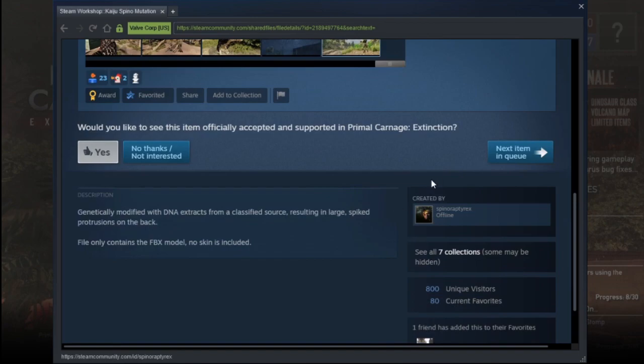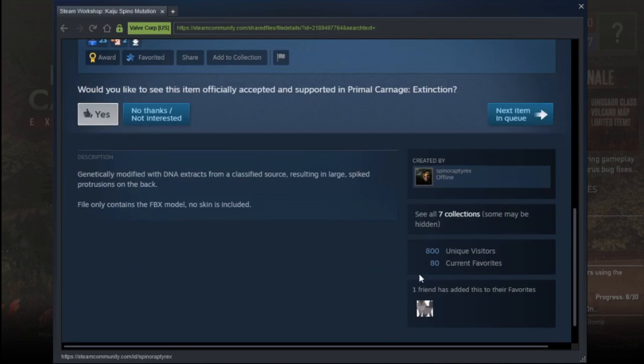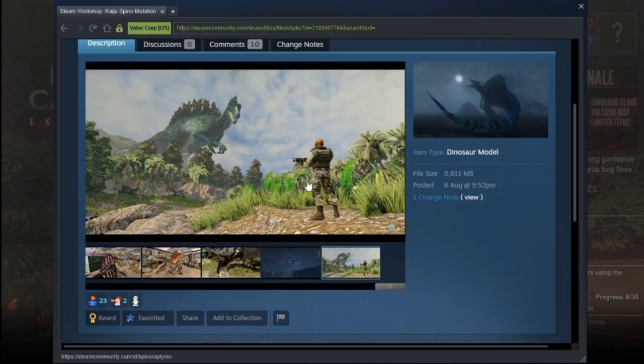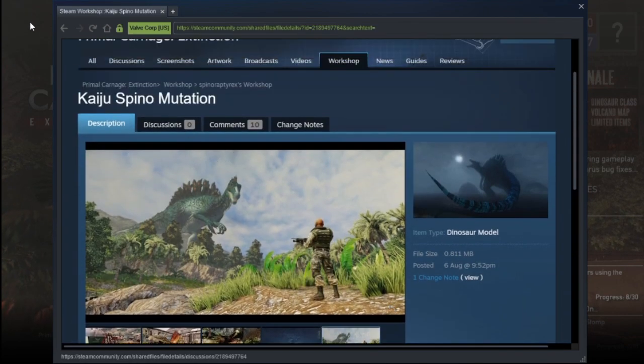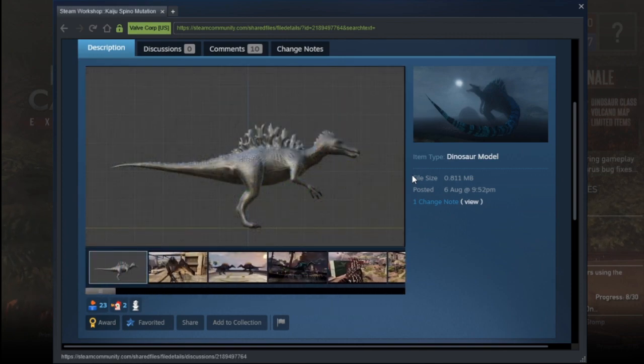This awesome model created by Spinal Raptrix — you've got to add it. If they do add it, everyone's going to want this. It's alright for Spinal Raptrix though because they'd probably get a personal one. These guys have the IQ — they make these awesome mutations everyone wants, but they don't have to buy it because they get one for free from the devs.